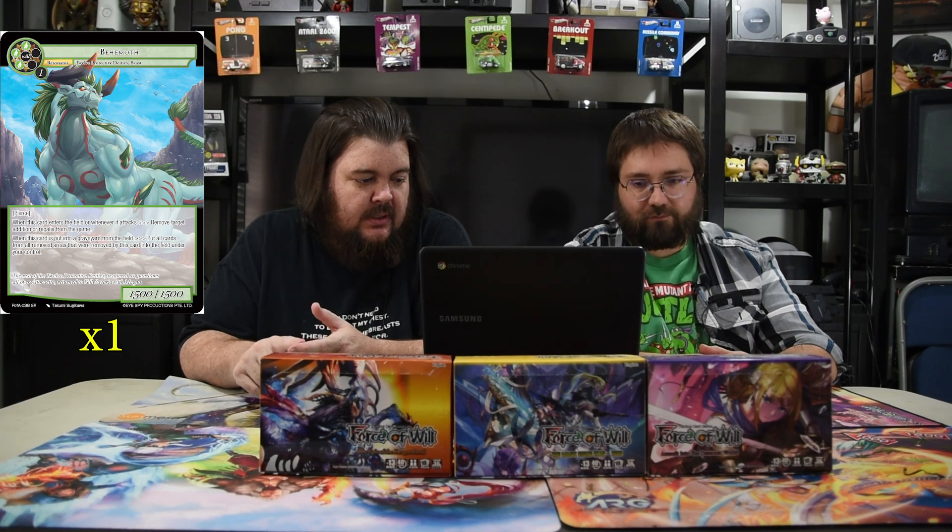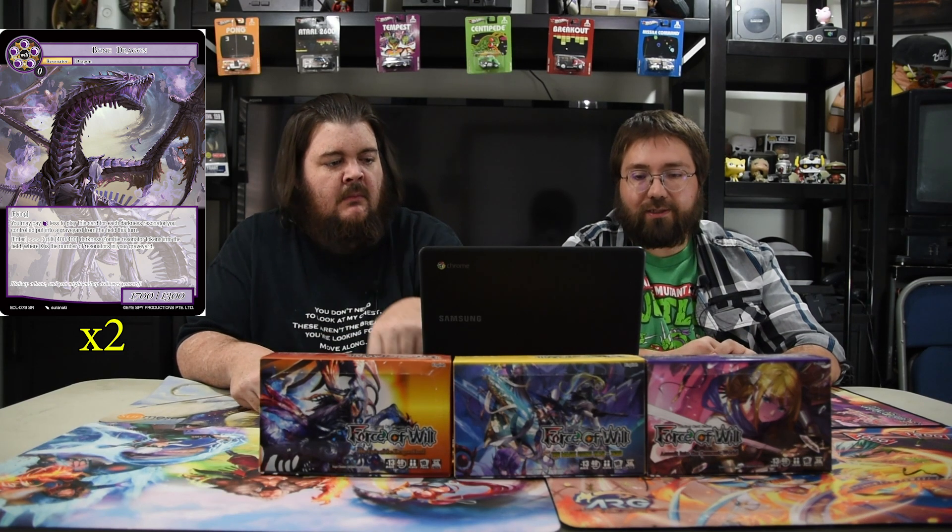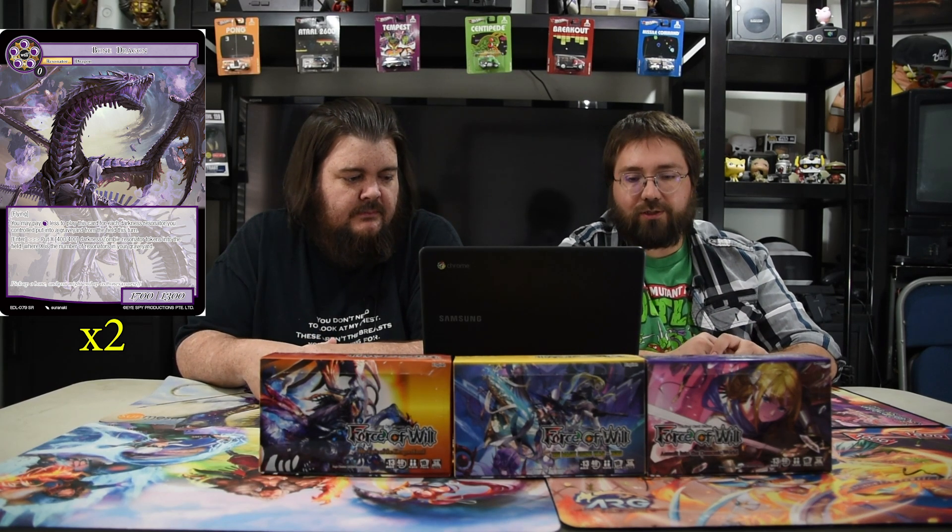Behemoth: when this card enters the field or whenever it attacks, remove a target addition or regalia from the game. Whenever this card is put into the graveyard from the field, put all cards from all removed areas that were removed by this card into the field under your control. Mainly you're playing this against the Demonic World deck, but it's still good against silly castles. Four mana for a 15/15 that eats your stuff. Next is Bone Dragon — five black, 17/13 flyer. You may pay one black less for each darkness resonator you control put into the graveyard this turn, and on enter put X 4/4 darkness zombie resonators into the field where X is the number of resonators in your graveyard.